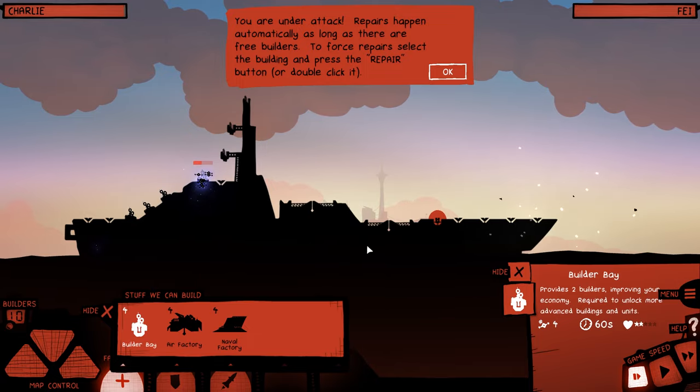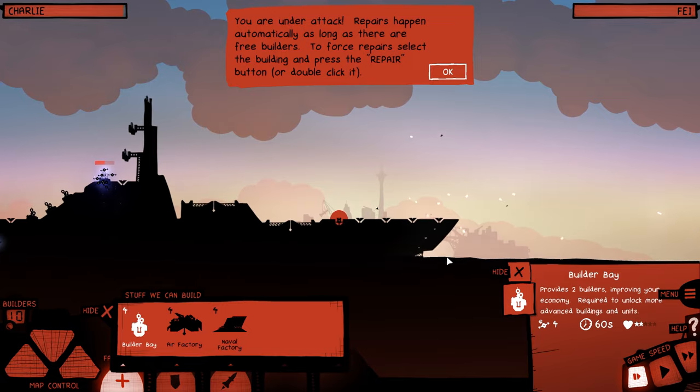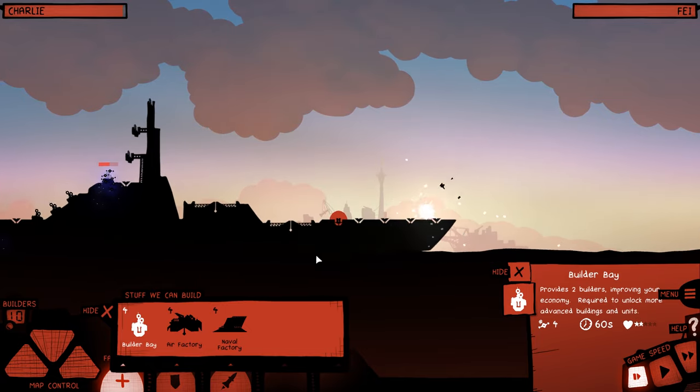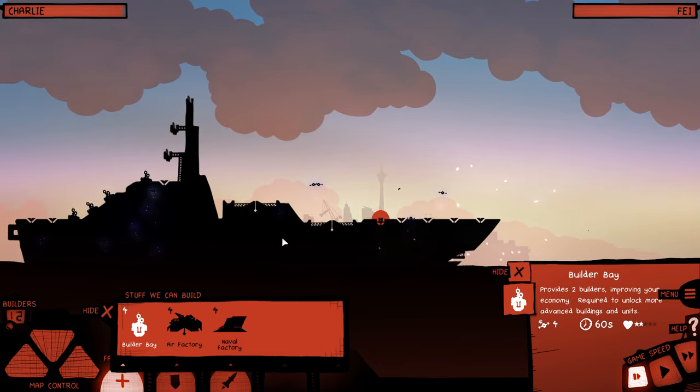You're under attack. Repairs happen automatically as long as there are free builders. To force repair, select and press the repair button. Yeah, we'll get there — not too worried about getting attacked quite yet.